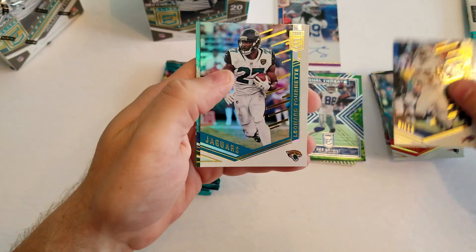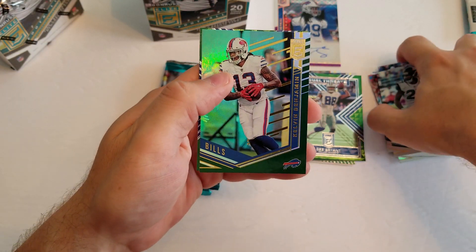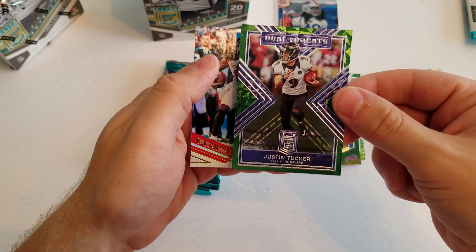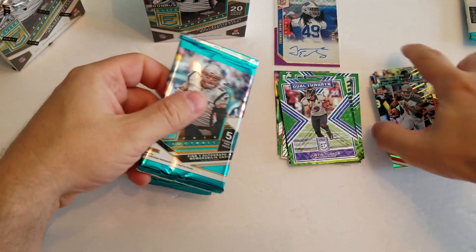All right. Got a Shady, Leonard Fournette, nice green Kelvin Benjamin, and a Justin Tucker dual threats, and Mike Evans.